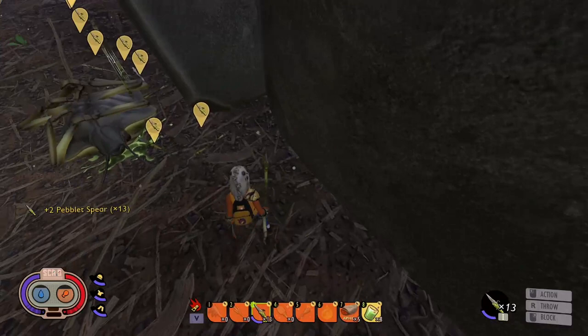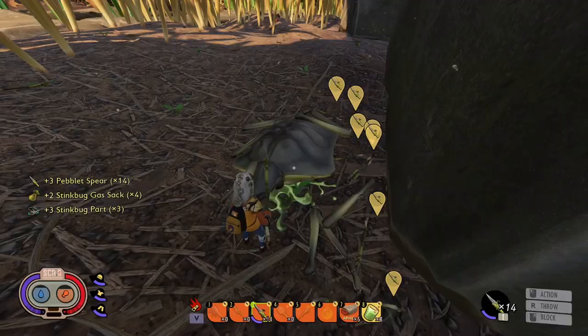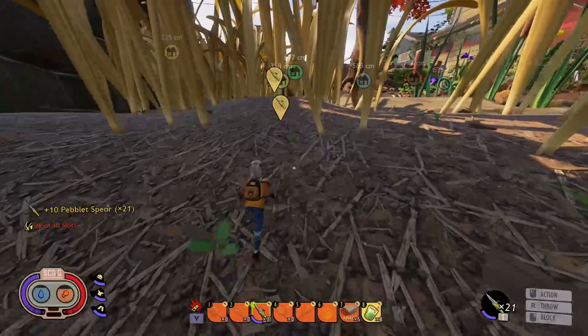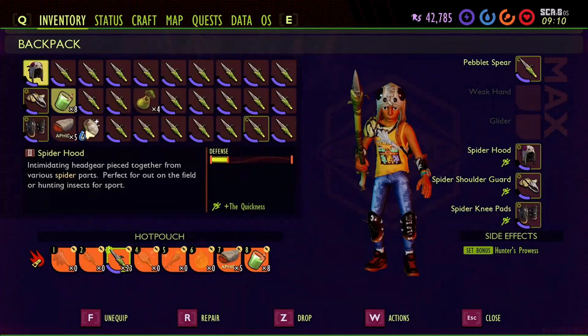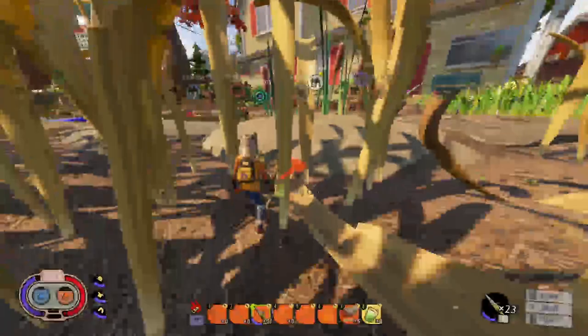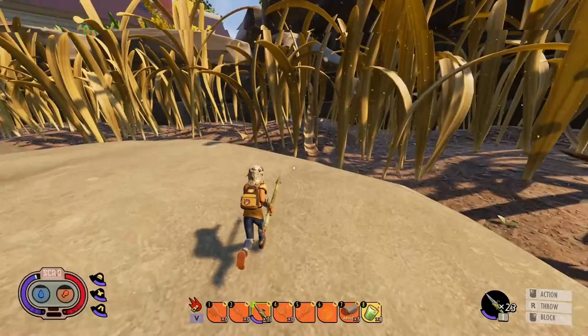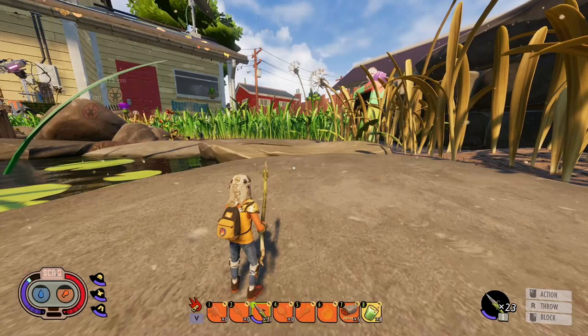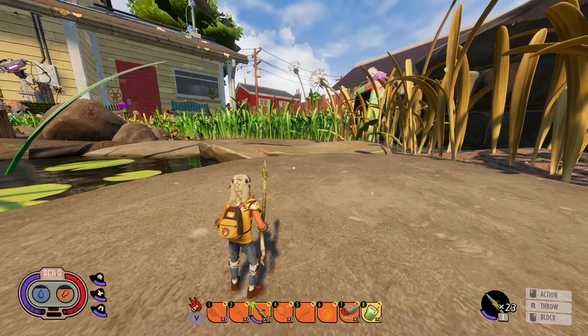If you get the rhythm for clicking the throw button down you can throw pretty quick. I killed four and got four gas sacks. Let me grab my spears - I'm back to 23, lost one somewhere but it's just a pebble spear so I'm not too worried. As for Javelin Ear, that's how I got mine completed - literally killing stink bugs. Now I'm gonna switch up my setup and go kill some more.